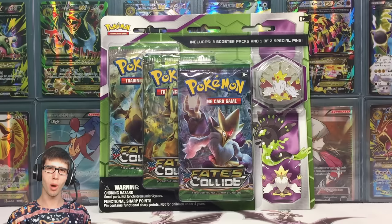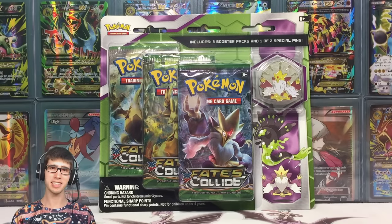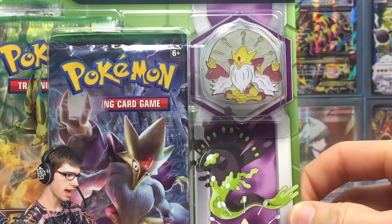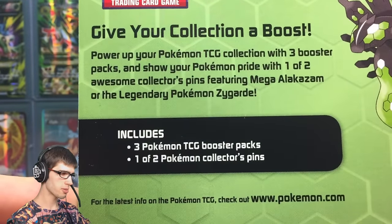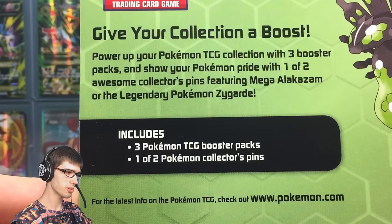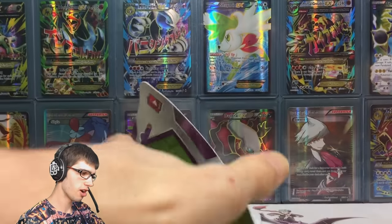What's cracking YouTube, my name is Brody and welcome to another Pokemon Trading Card Game opening. Today we are back with a three-pack pin blister pack, this one being from the Fates Collide expansion. It comes in a duo with Zygarde and Mega Alakazam, but today we're going to be opening up the Mega Alakazam one. We have three packs to open in today's video.